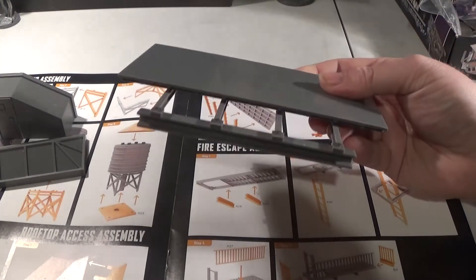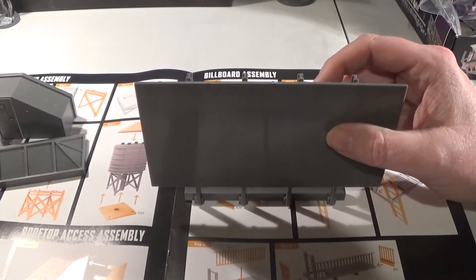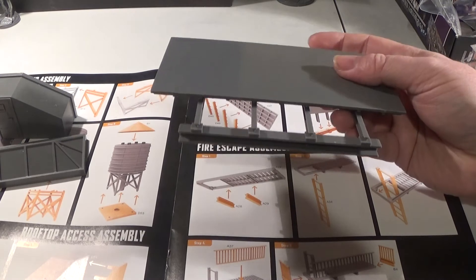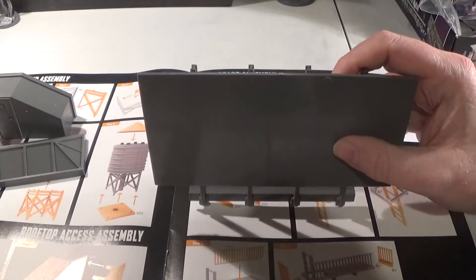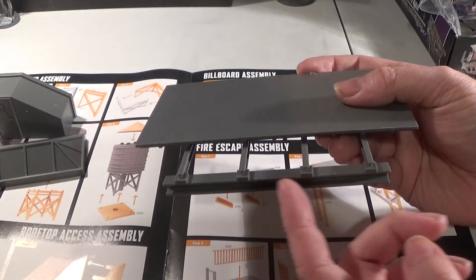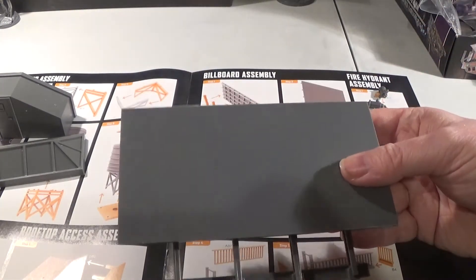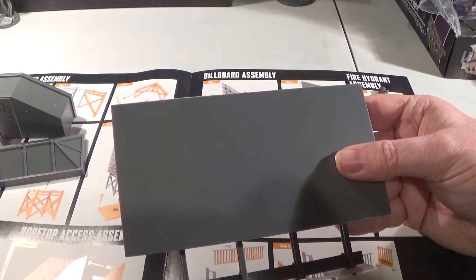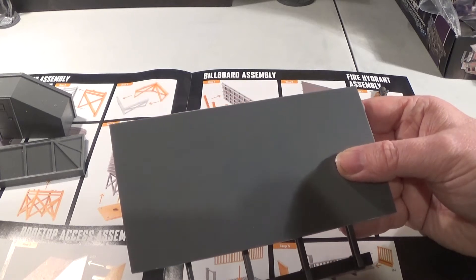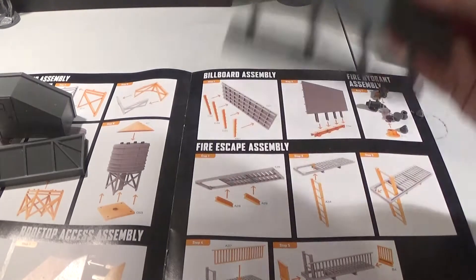There we have a billboard, which I imagine sits on the edge of the roof — it doesn't really stand on its own, but you could blue-tack it. You could print something out to stick on it; if it rips it looks more authentic, or spray it and stick it on so it looks like one's peeling off. There's a lot of things you can do with that.